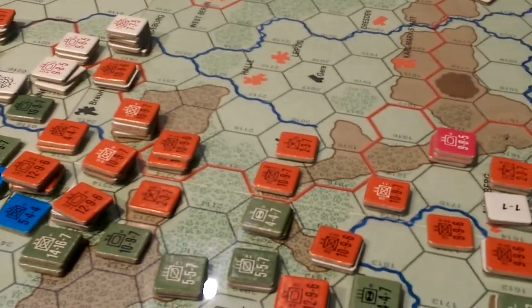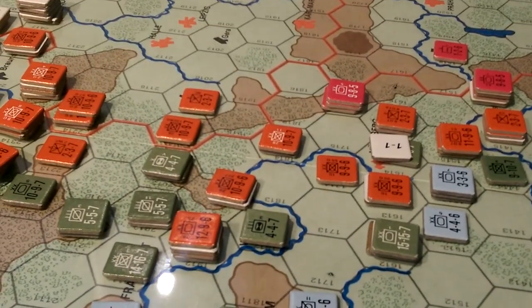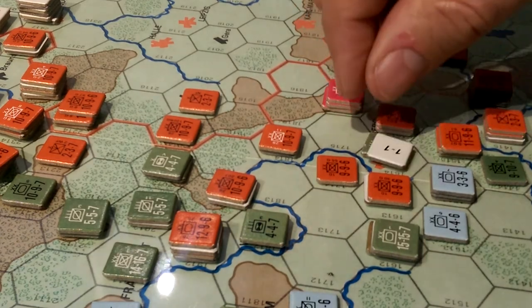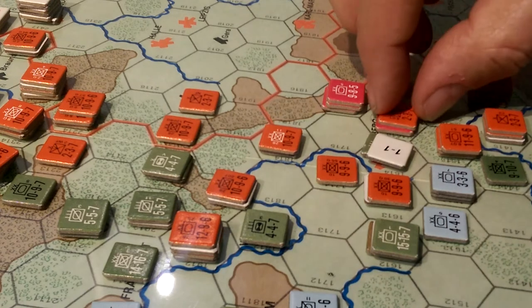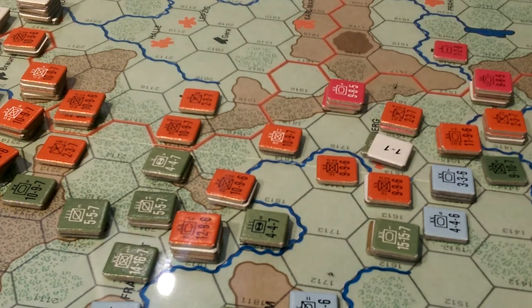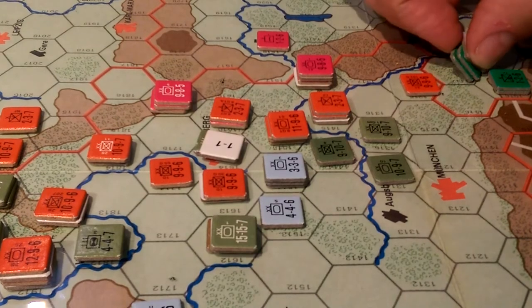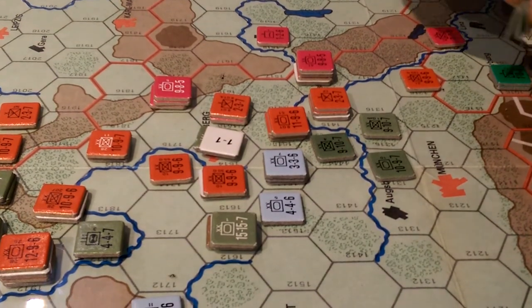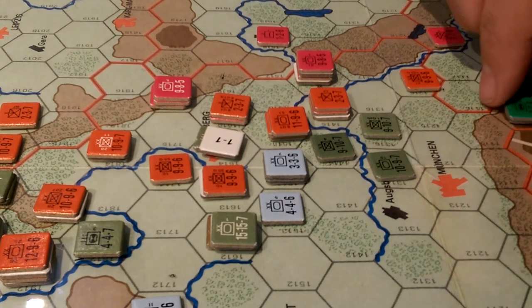We've got a one to one attack down here, and we're already at six minutes. One to one, and I rolled a two — two disruptions for all these guys. Then we have a three to one down below here, and that is a three — that's going to be a retreat. We'll retreat two hexes and go into the mountains, which is fine. That's actually a mountain unit anyway.